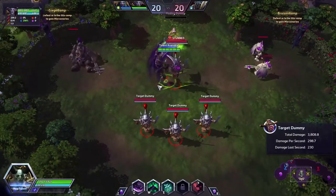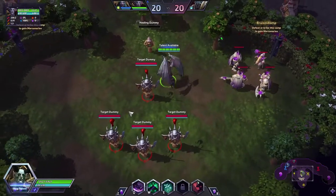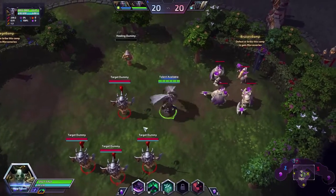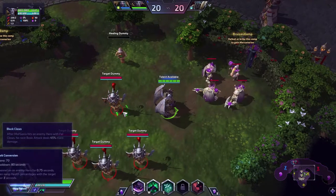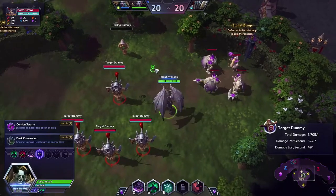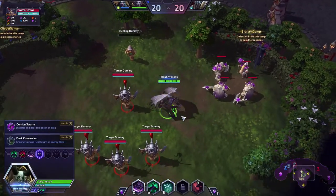This is pretty strong because of an ability you get at level 7 — Black Claws. Every time you use Felclaws, your next basic attack does 45% more damage. So basically, you just do: cancel, basic, cancel, basic, and go. And there you did 115% more damage, plus the auto attack cancel you weaved in there. That's pretty good.